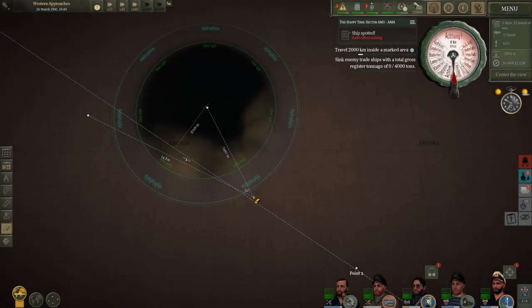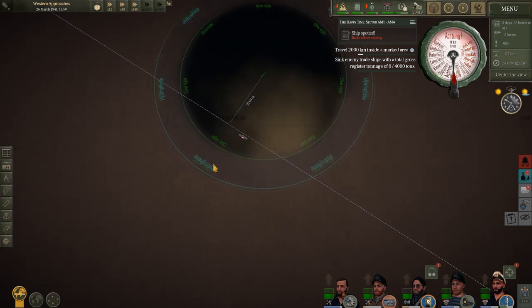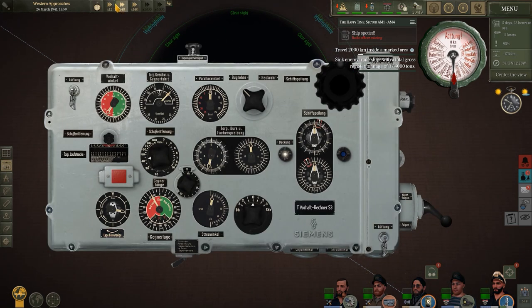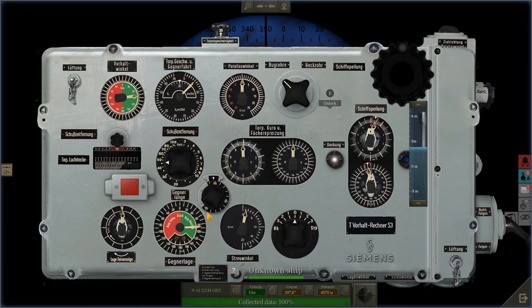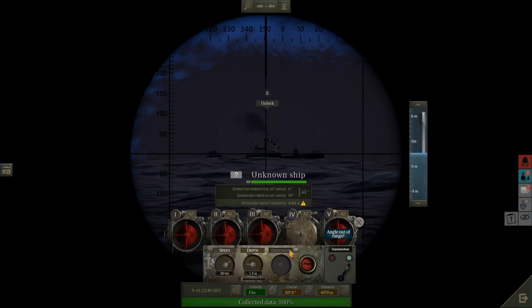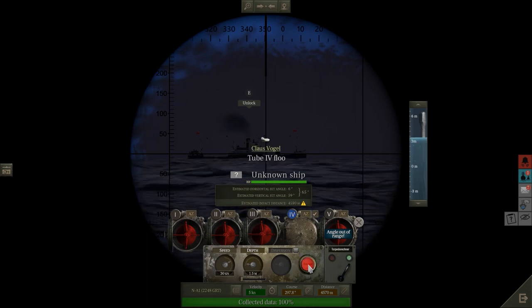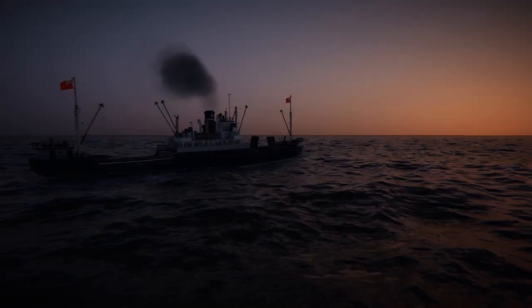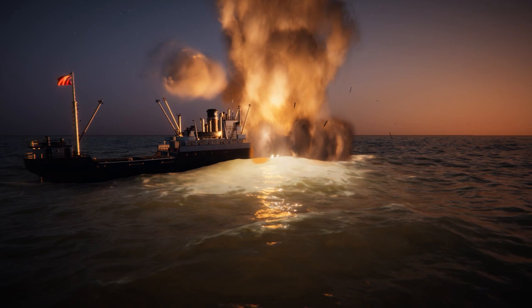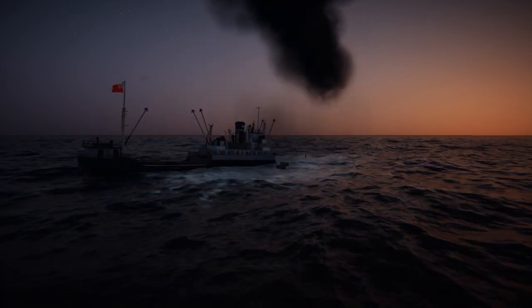We'll let the ship get a bit more to 90 degrees to us and then we'll be ready to take our shot. Feeling confident about this one — we've got enough time to do the prep work. The angle of bow was actually to the starboard side, luckily I checked. I want to launch T1 — we don't want to spook the ship, we want a direct hit. Tube number four, fire away. One good successful strike straight away with the TDC — great success! That NA1 disappears instantly.